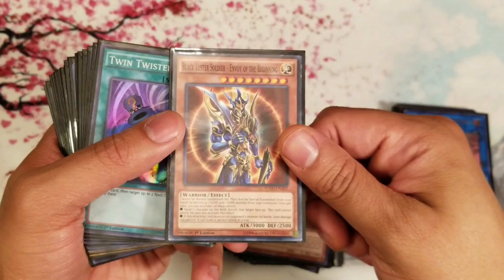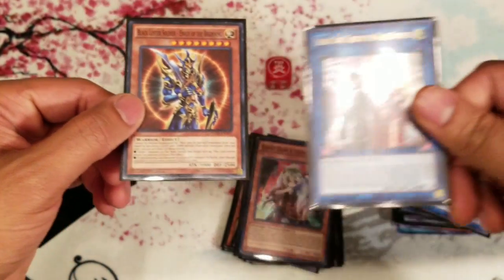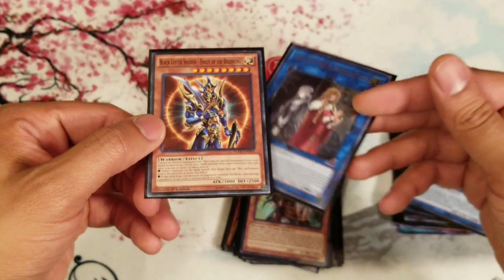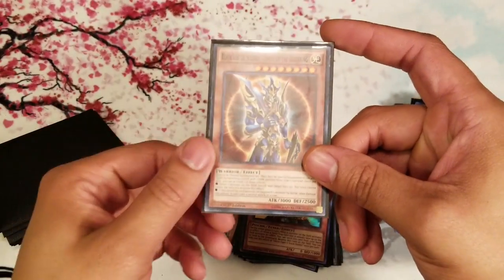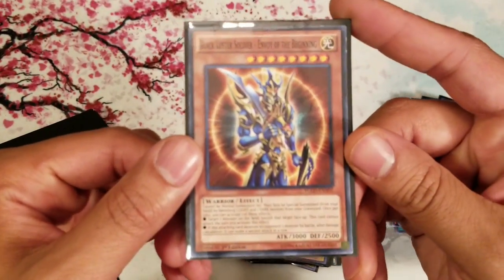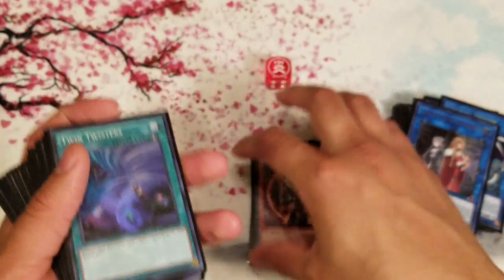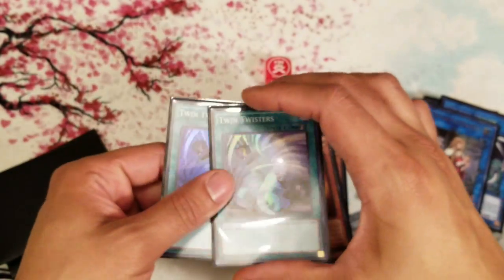The monster count is rounded off with one Black Luster Soldier — Envoy of the Beginning. This card is so good because this girl — Isolde — can search out BLS. Very powerful. You can make her mid-game, search BLS, and have a great follow-up play for the next turn. BLS — you guys already know — can banish a monster from the field and attack twice. Really good, really solid.